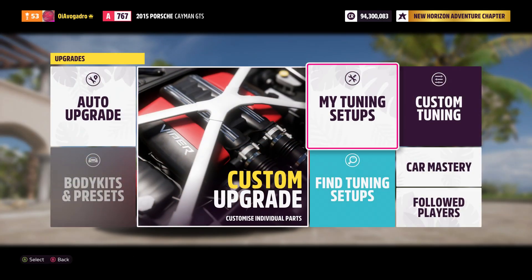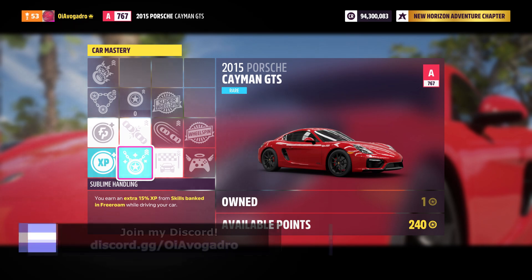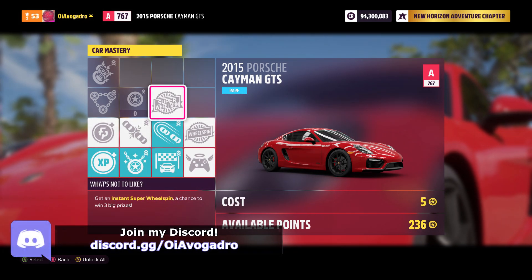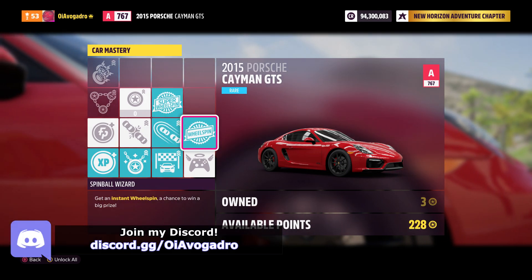Once purchased, make your way into the upgrades and tuning menu, then come into the car mastery. Copy the same perks that I'm buying on screen and pick up yourself a super wheel spin for 11 skill points, or you can throw in a normal one as well for 14 skill points overall.